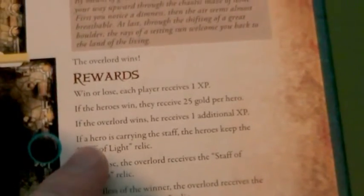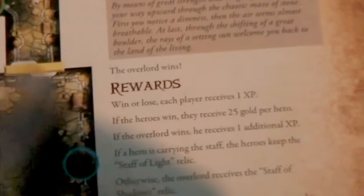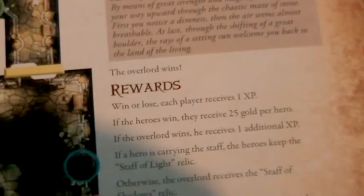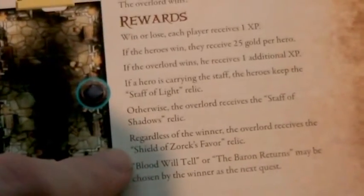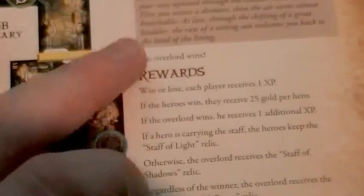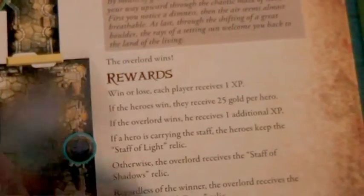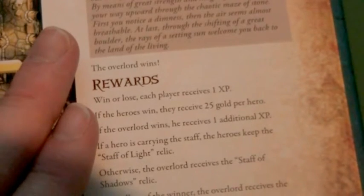It states that if the hero is carrying the staff — one of the relics — then they receive it; otherwise the overlord gets it. And regardless of the winner, the overlord receives the Shield of Zorox's Favor. So the overlord can get two relics, or just the one while the heroes get the other. There are quests structured like this throughout.